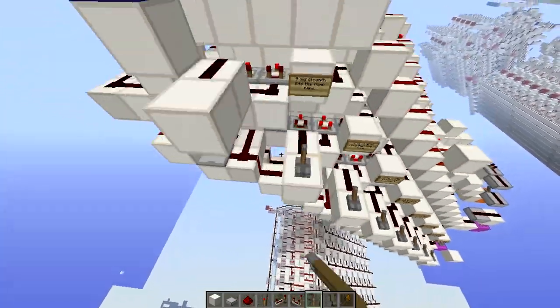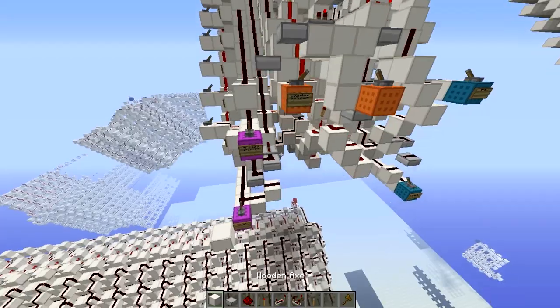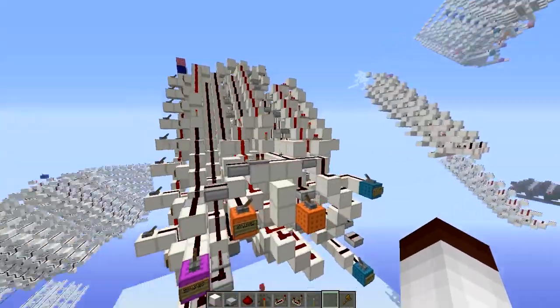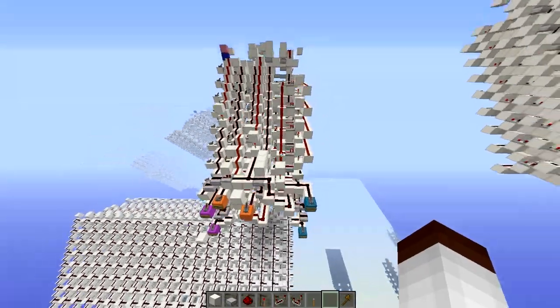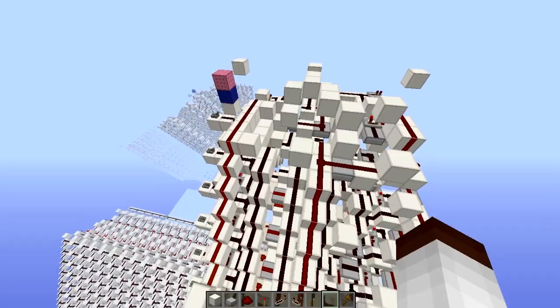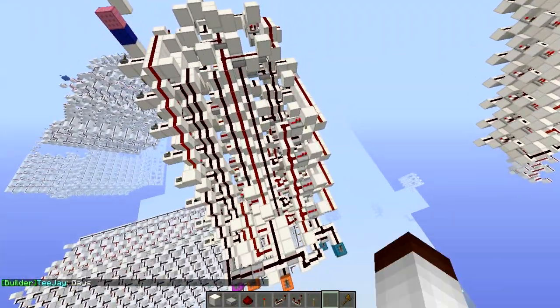So here are the inputs — 8 bits. I've made it so you can have an option whether or not to rotate, and that doesn't increase how many ticks it is; it's still going to stay the same. This is made up of three different sections — this one is shifting up by four.